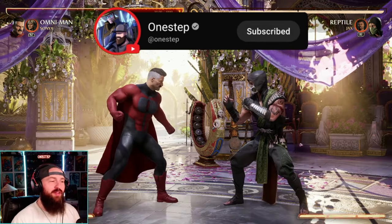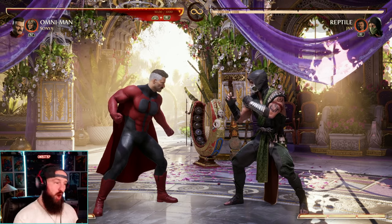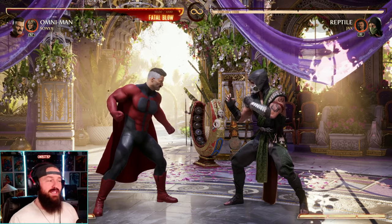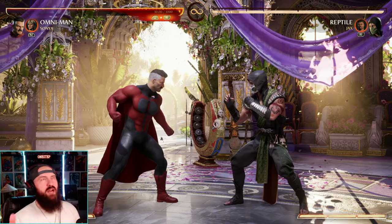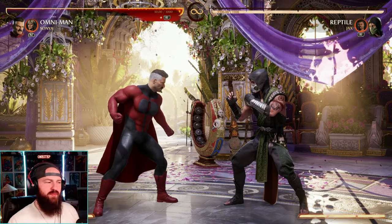Omni-Man is probably the character in Mortal Kombat 1 that fights in the air the most, and Sonya is one of the only cameos in the game that allows for air combo extension in the way that she does. I know some characters like Jax or Scorpion allow for the same thing, but just hear me out.